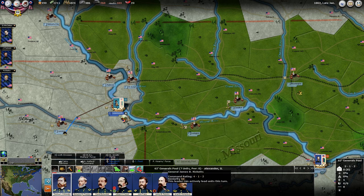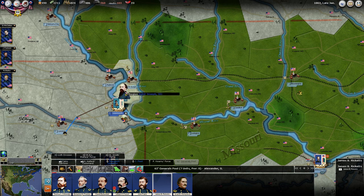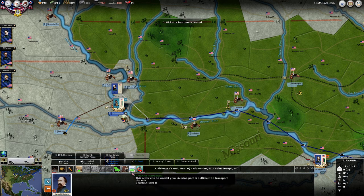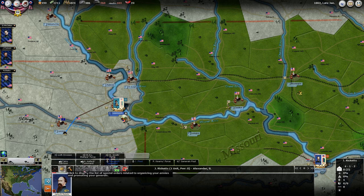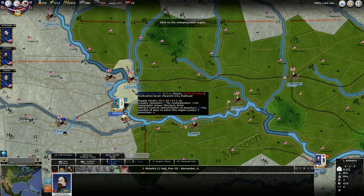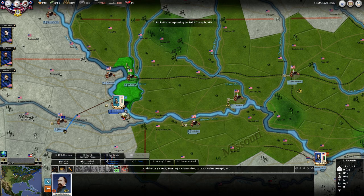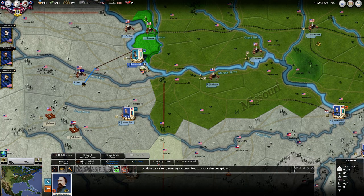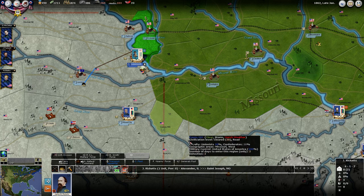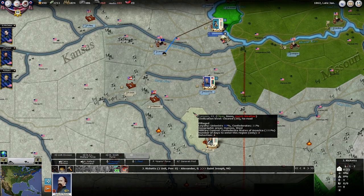Let's bring Reckless out here — Mr. Reckless. Let's bring him to Joseph, Missouri. Rather than do that, let's use the redeploy command and get him there. Actually, why don't we grab another one? No, that's enough.